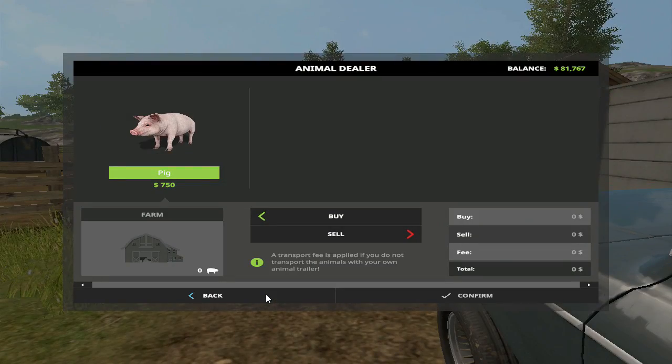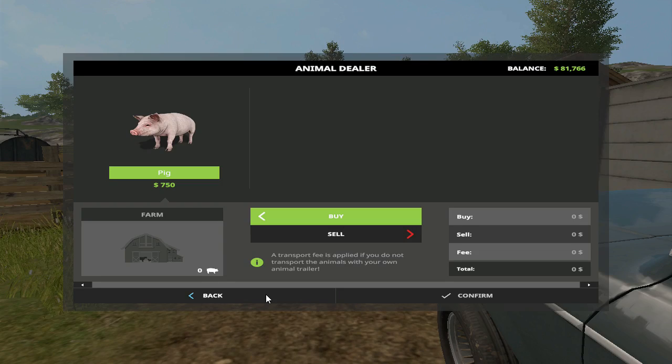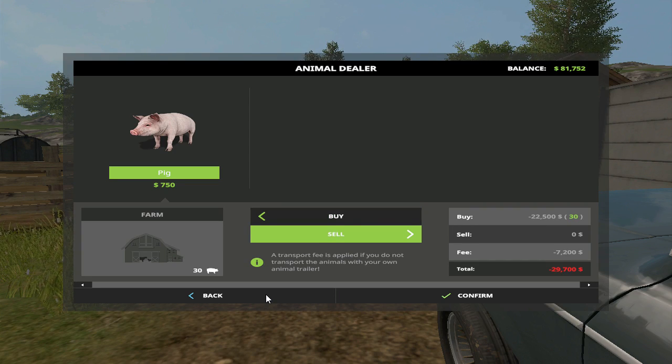It's going to cost us a little bit because we don't have a trailer, but like I said — 40,000 here. That's 31 pigs right there. Let's just go with 30 pigs here, and then a little bit more cows.